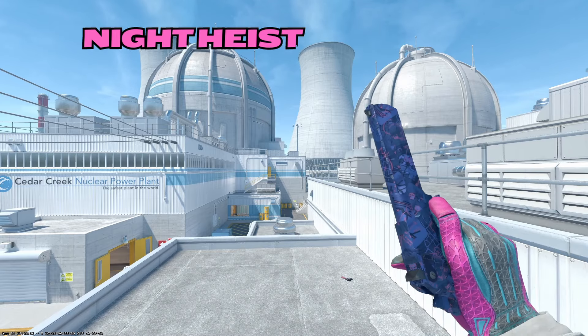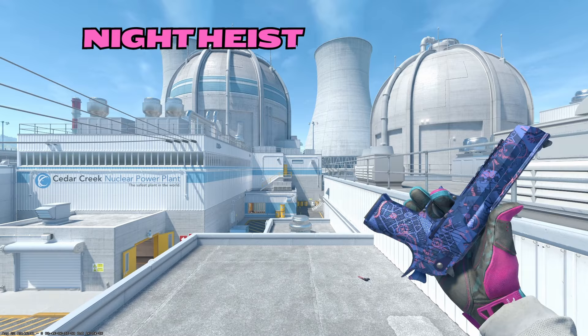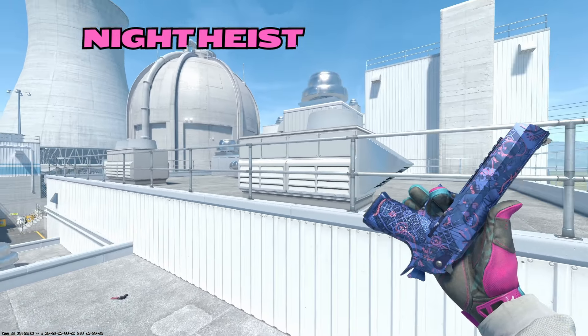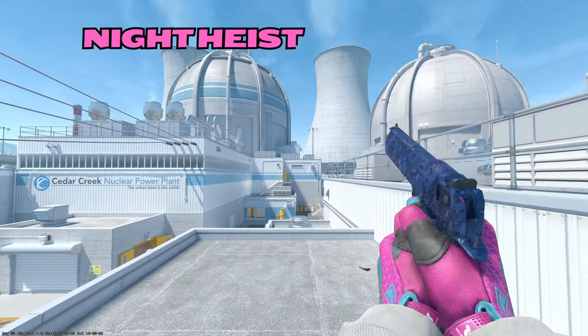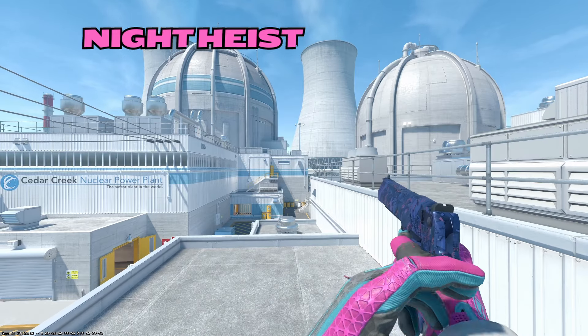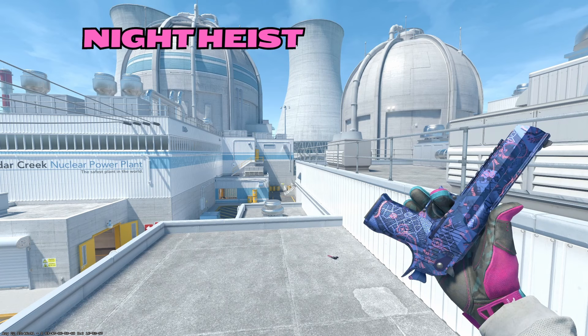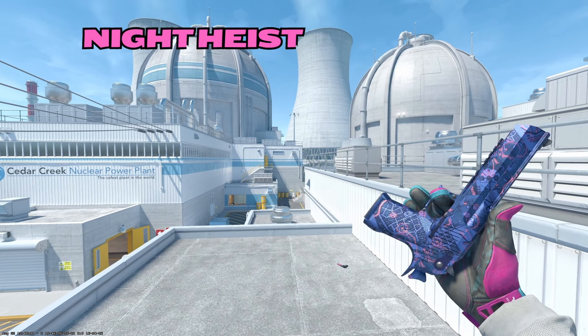Our Chad Desert Eagle is going to be the Night Heist. It's not a ton of pink, but as you can clearly see, there are some pink coordinates and details on the gun. I do really like this skin — I love the metallic finish. This is a skin that doesn't wear very nicely, so make sure to get a very low float if you're going to be rocking it. I think it's really nice and very unique. I don't see the Night Heist running around a lot in-game, so maybe change it up and throw on the Night Heist.